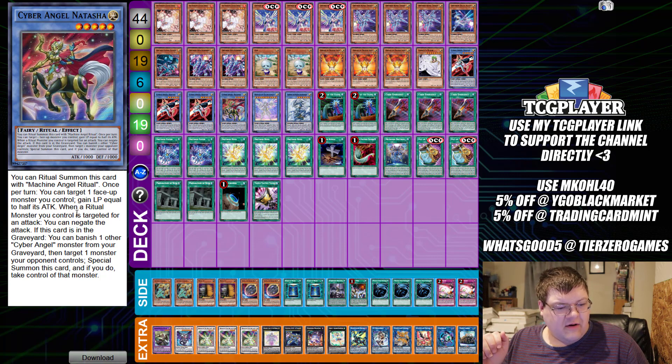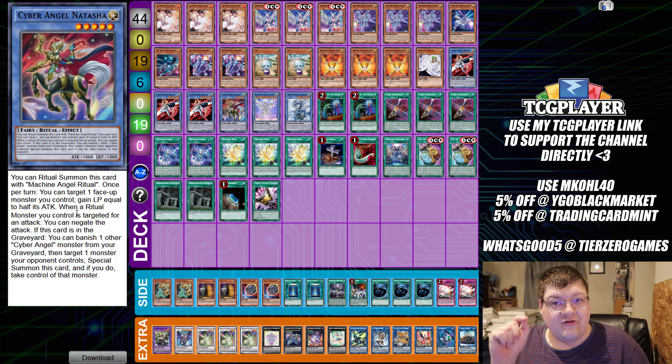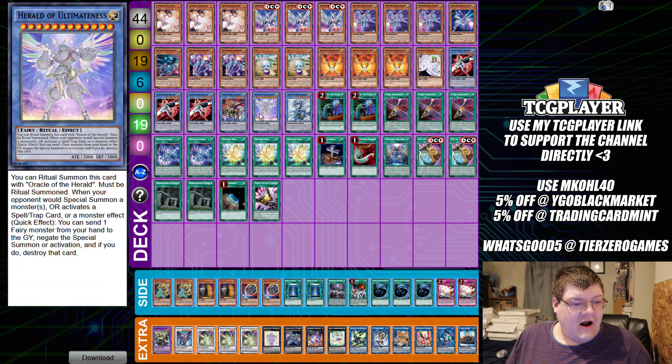Then we have one copy of Natasha - you ritual summon this card with Machine Angel Ritual. Once per turn you can target one face-up monster you control and gain life points equal to half its current attack. When a ritual monster you control is targeted for an attack, you can negate that attack. If this card is in your graveyard, banish one other Cyber Angel monster from your graveyard, target one monster your opponent controls, special summon this card and take control of that opponent's monster. This card does stupid things - I love seeing it interact.